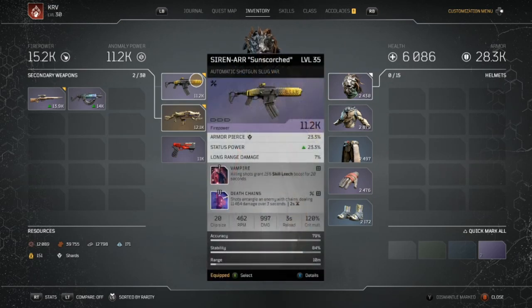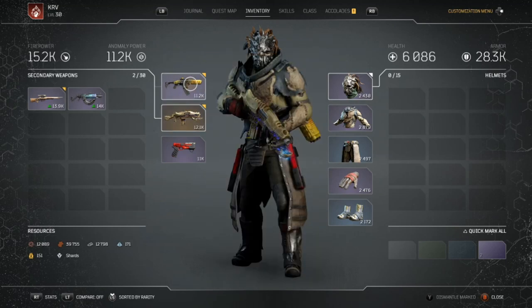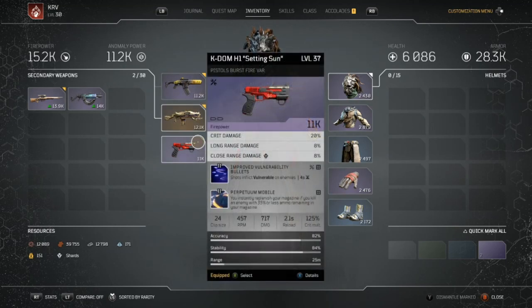Next we have an automatic shotgun — you can use either the slug or the narrow, it's up to you. Automatic shotguns are really good because they do a lot of damage really quickly due to their fast RPM. We've got Killing Shots, which grants 15% skill leech for 20 seconds. Next, Death Chains mod deals 11,464 damage over three seconds with only a two second cooldown, so you're still dealing damage while reloading. You can also put Death Chains on an AR if you don't have the Storm Whip mod. There's also a pistol — I don't use it much but having the vulnerability mod on it is quite nice.